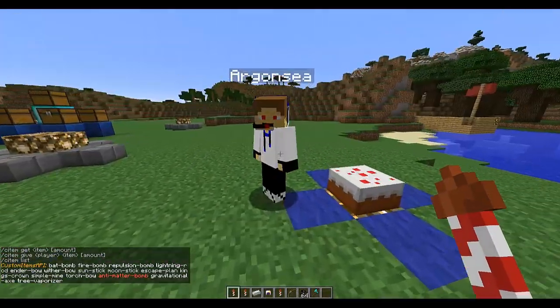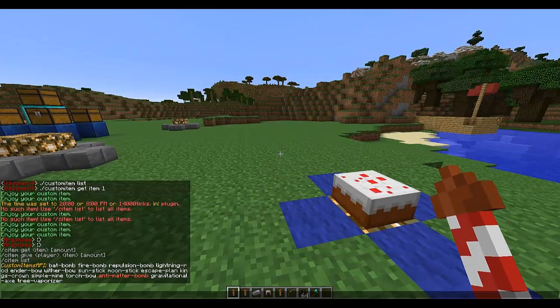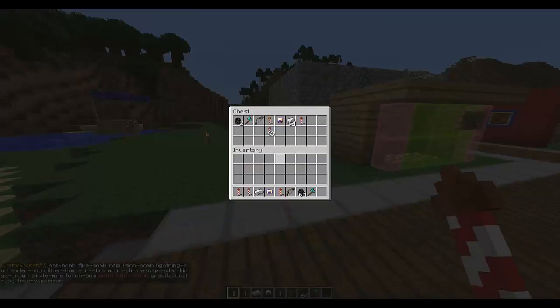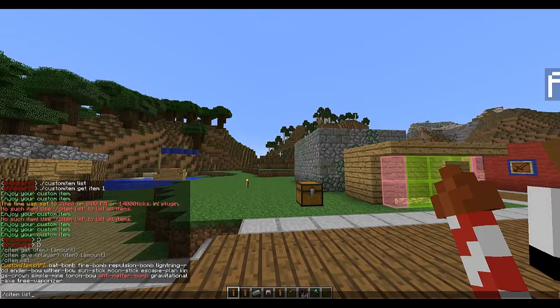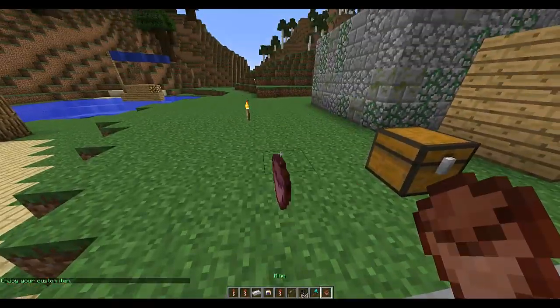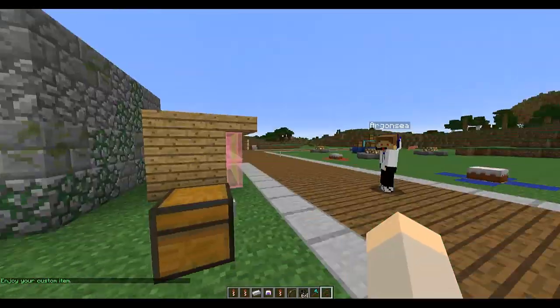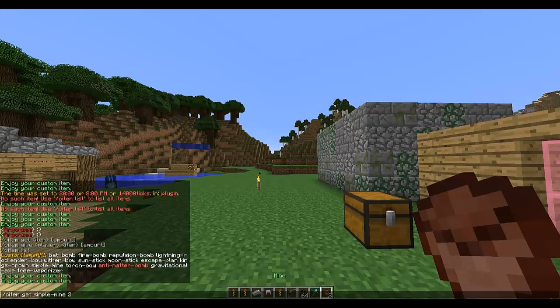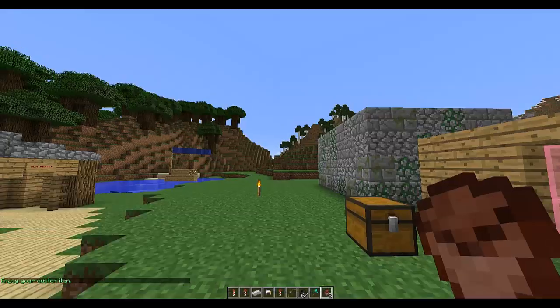Aaron, can you get the repulsion bomb, lightning rod, and ender bow and wither bow, and put them in the chest? To get items you do 'citem get' followed by the item you want, such as 'simple-line', and then the amount. You can also give items to a player with this command.